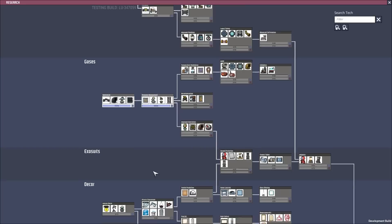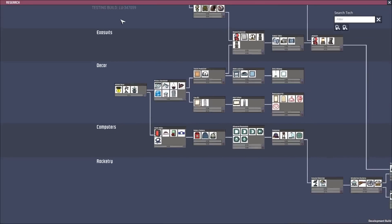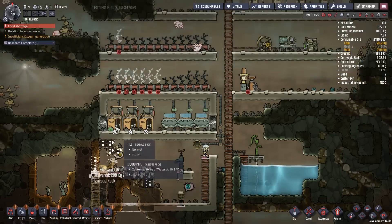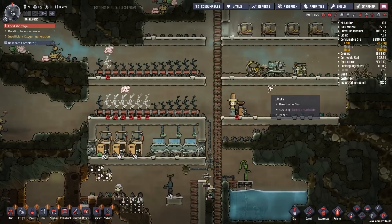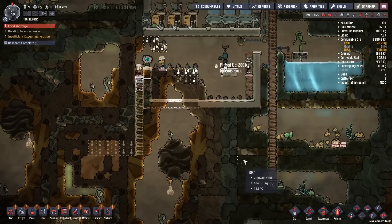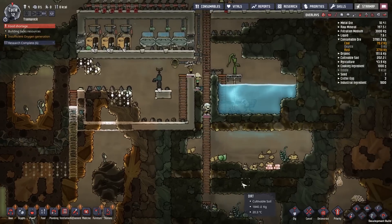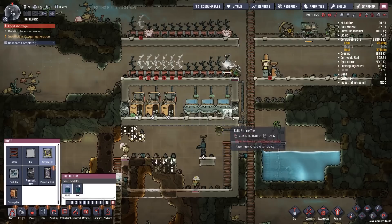Who did what research? I can make a microbe musher or whatever and get food that way if I wanted to, but I think they're doing okay. We're not really at panic stations just yet — we've got some food coming through. Now that that is turned off, we want polluted water coming through here. Cool. And they need to breathe of course — airflow tiles.